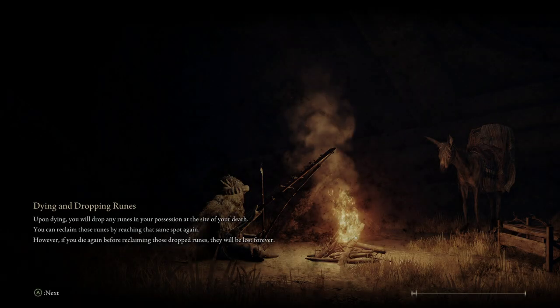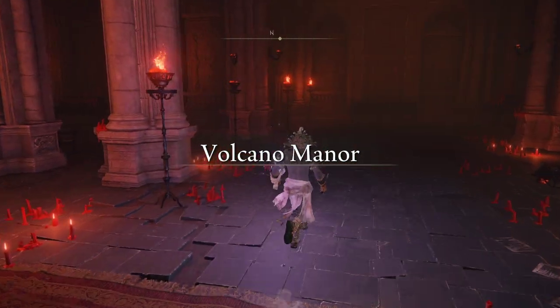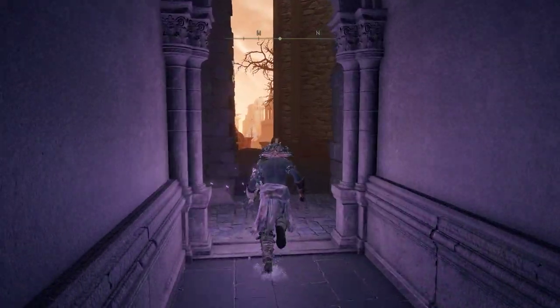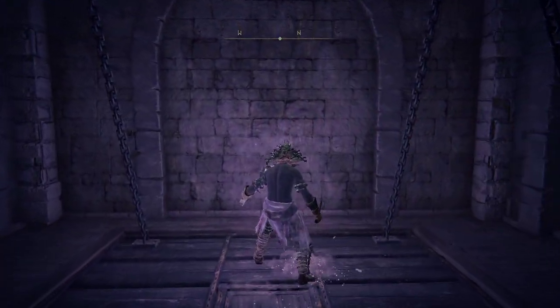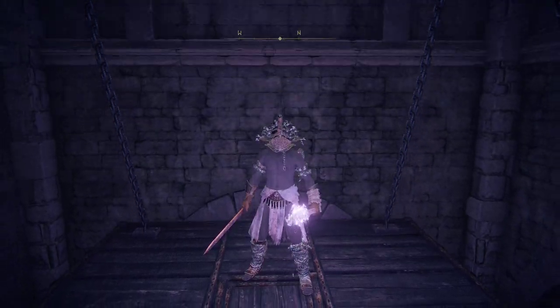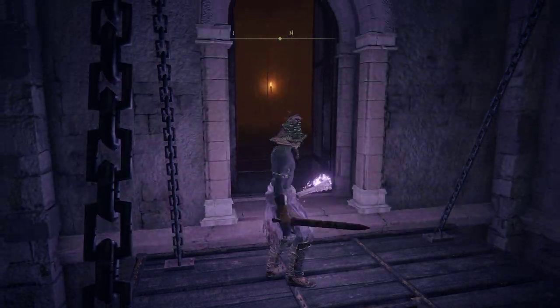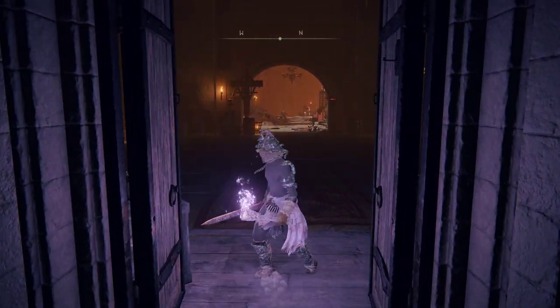Now I'll show you where the new shortcut is that you just opened up. From the grace, you just turn left instead of going right up the lift, and then over here there will be a room — that's the elevator you sent down earlier — and now you have easy access to get back to that staff-wielding snake man. And that's how you get the Gelmir Glintstone Staff.